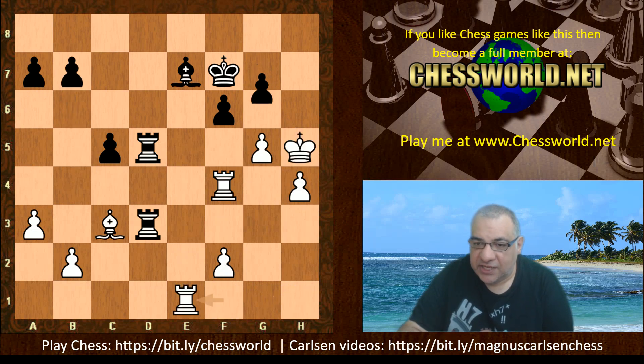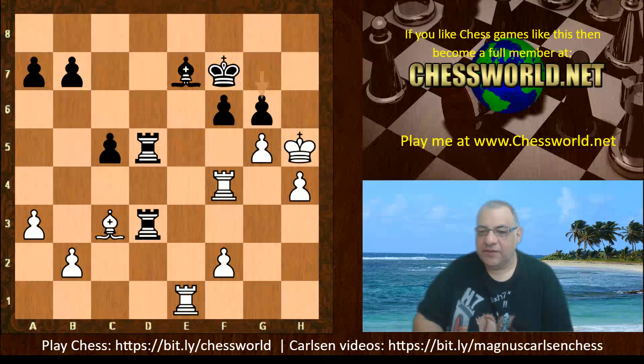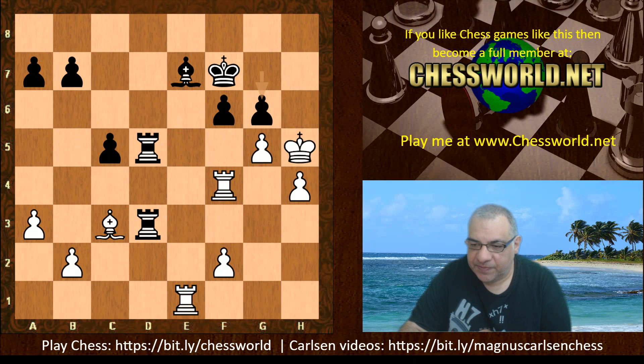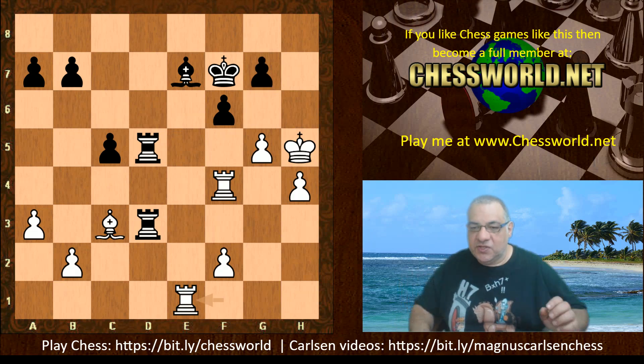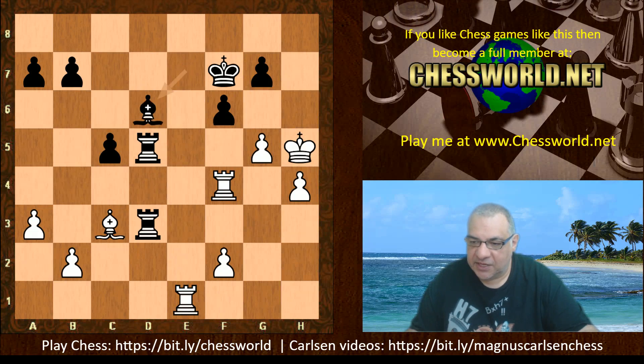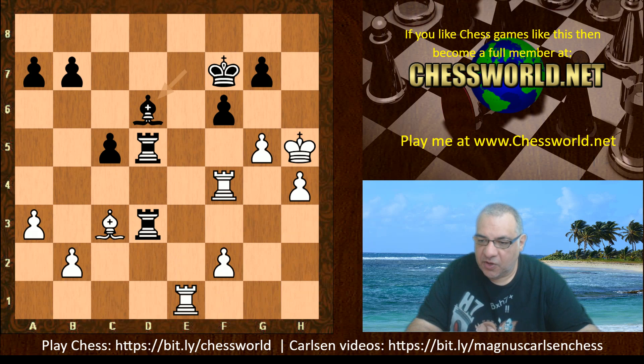After Rook e1, this is looking pretty committal. It looks as though white might have things like g6 potentially. If white had played King g4, then f5 check — this position should be okay for white. So King g4, f5 is not working. If b6, Rook h1, black should have a small edge there. So anyway, Rook e1 here — we have g6, encouraging the white King to go further into the position. Is this becoming truly double-edged? In fact, this represents a critical moment in the game.